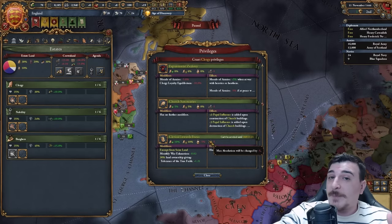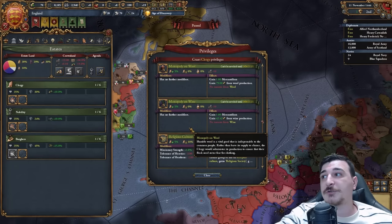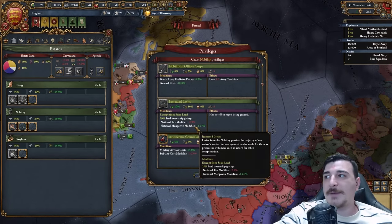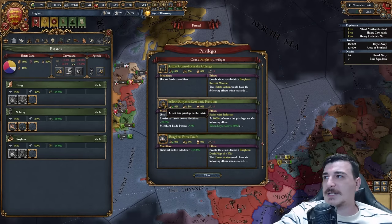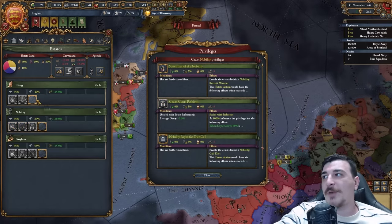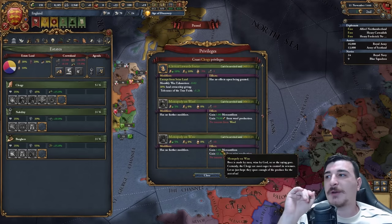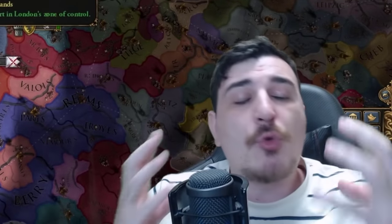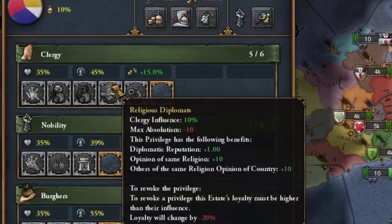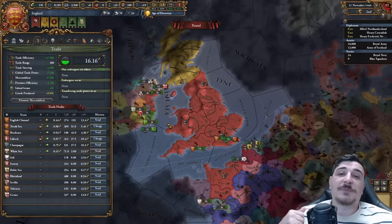If you haven't watched my estates video, I highly recommend you do watch it — I explain a lot more in depth what you're supposed to be doing with your estates. In short: you already saw the plus-one mana. We're giving out the religious diplomats also, increased levies for extra manpower, patronage of the arts for extra prestige, as well as the holy trinity of the newly added privileges for all three estates: port position, economic freedom, and clerical education.